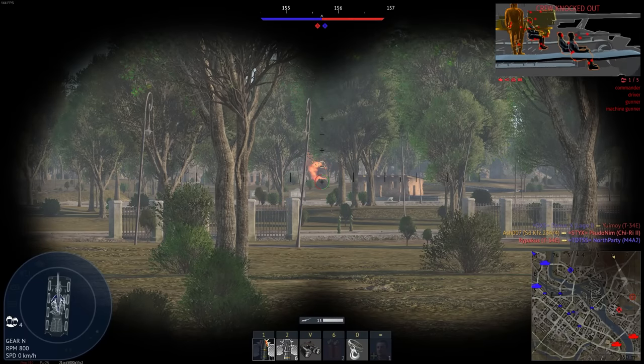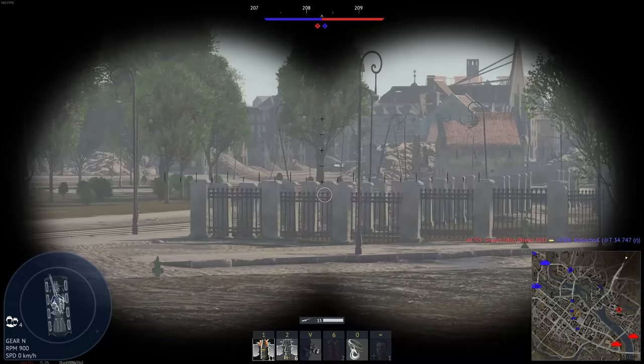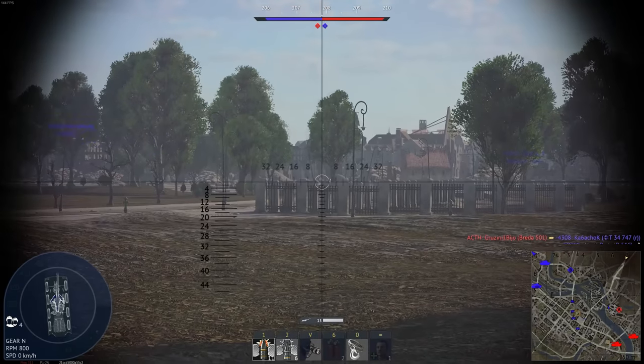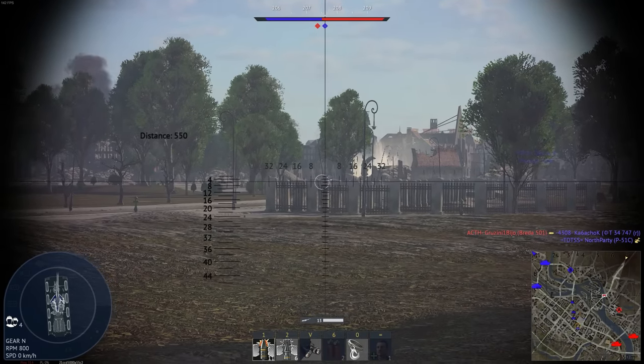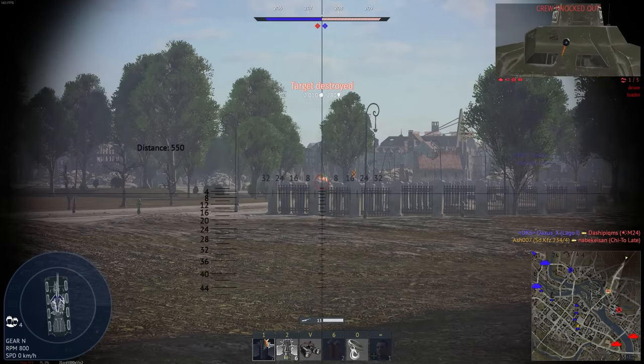First on the list is the Pack Perma, a very infamous vehicle with a 75mm gun. This thing is impressive considering it's one of the most expensive premium vehicles in game for what it is — you get fantastic scouting and fantastic mobility. It's just a fantastic vehicle.